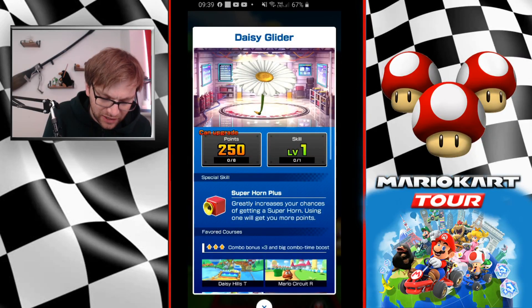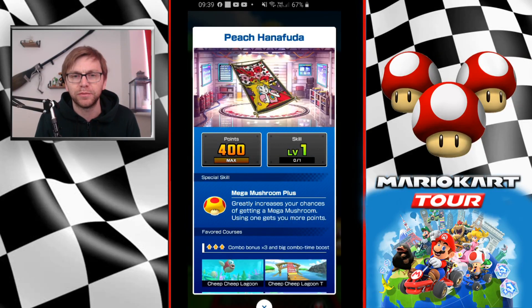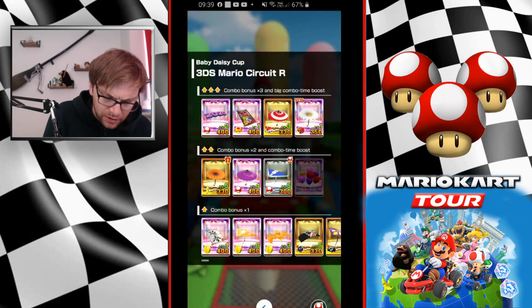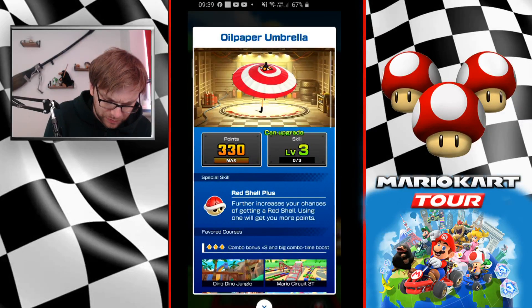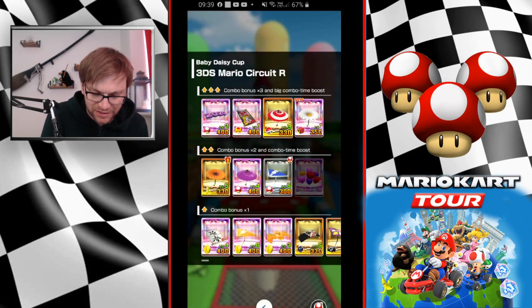Other than that, we have Daisy Glider as a high-end with Super Horn, and Peach Hannafuda, which is slightly better because of Mega Mushroom Plus. If you're using Store Start Tactics — which I definitely recommend on this level — you're going to rack up some points hitting people. I'd probably favor Red Shell Plus over this though, just because that Red Shell Frenzy is killer for points.